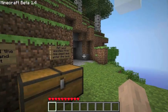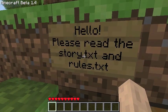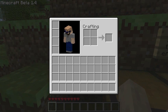Let's load this up. 'Hello, please read the story.txt and rules.txt.' Here's a warning: this is not a normal adventure map — it relies heavily on the story, which is from creepypasta.com, so cold-blooded fighters may be disappointed. No destroying or building blocks; only use items gained from chests. If you want a challenging quest, play with monsters on and take the sword and armor sets from the chest.